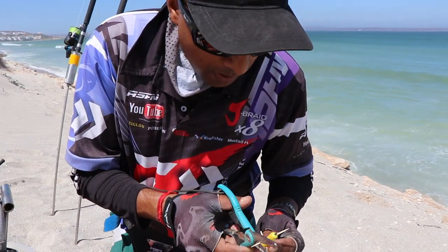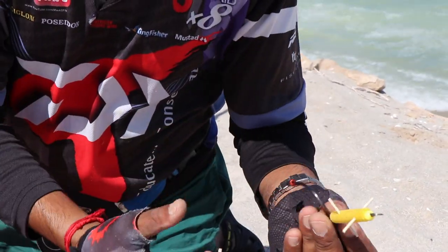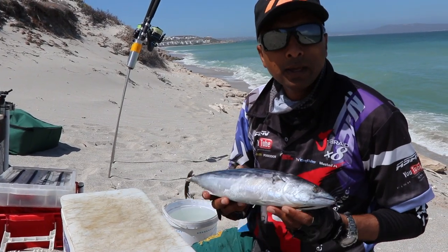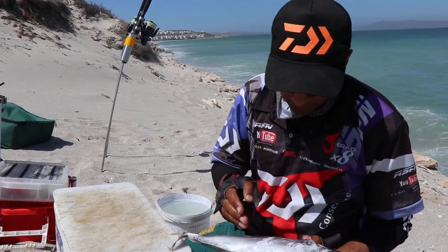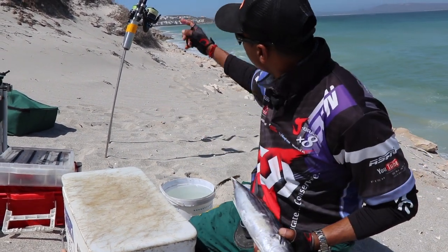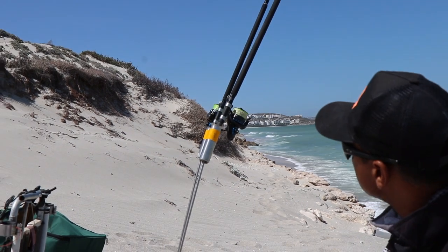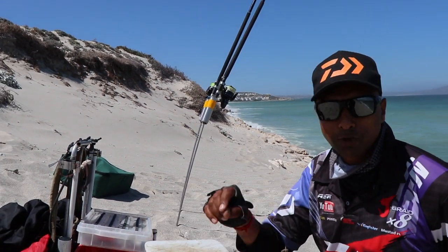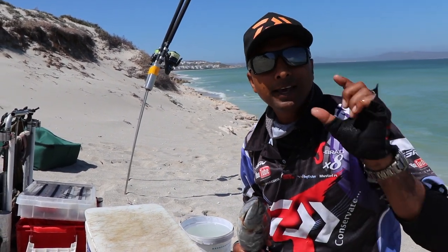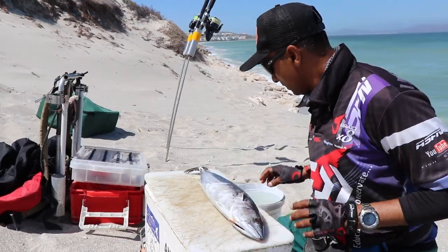I've just put toothpicks through my dingle dangle — basically it's to hold the bait from sliding. Simple, effective and easy. I'm going to be throwing Sada Sada cutlets, making nice aerodynamic cutlets — big enough to cast into the zone. I'm going to use the Saltus medium heavy 15 foot rod and the Saltus 6,000 reel with 40 pound J-braid, which will allow me to get that little extra distance I need. The wind is going to help me also, so let's hope and pray.